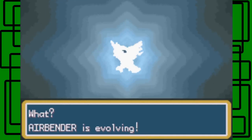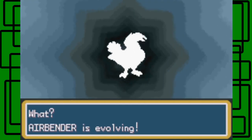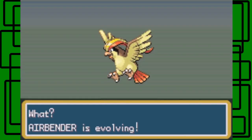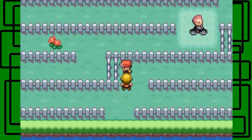Airbender is evolving! Yay — my final Pokemon to reach its final evolutionary stage. It's a happy day! Pidgeotto evolves into Pidgeot at level 36. This is pretty cool. Congratulations — your Airbender evolved into Pidgeot! Yeah, there we go — cool!